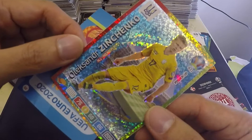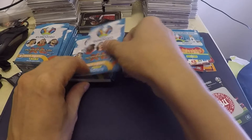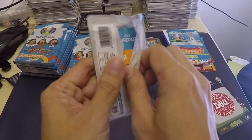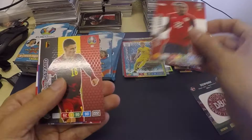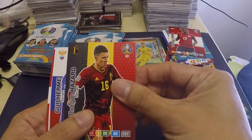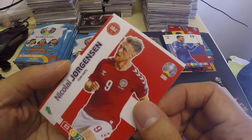Got Cristiano Ronaldo from the random packs — really really awesome guys. An all-around player here — we have Oleksandr Zinchenko. And a Munich stadium card. Next is — wow that's really awesome because I got Cristiano Ronaldo, that's really cool, it's like a parallel. What's next — it's kind of cheap right now — we have Valentino Lazaro.